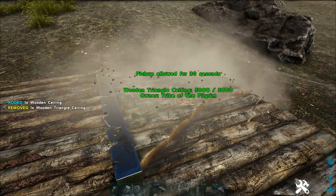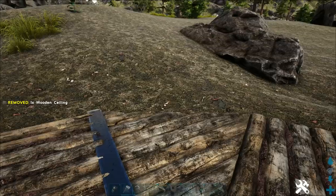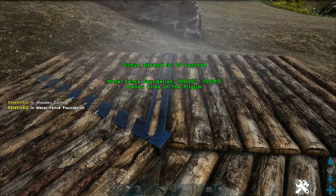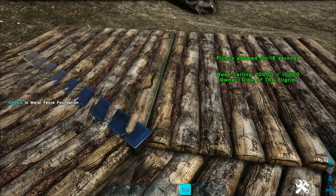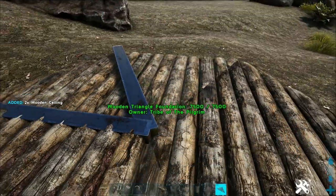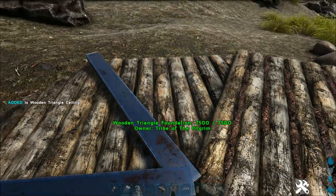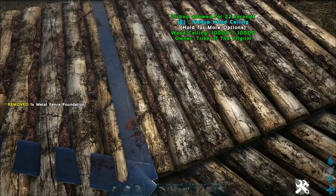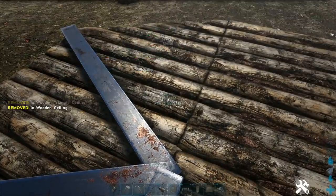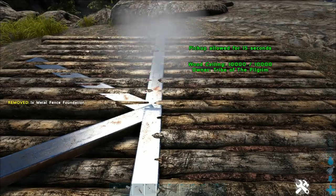If you try and use just the triangle ceilings above the foundations, the fence foundations will fall through the gaps or they won't snap in the right place — some of them just won't snap together at all. With the square ceilings you can get it dead center every time and it will snap in place. Same with just using triangle foundations: if you try and put fence foundations straight on them there are gaps where three lots of triangles meet and the foundations go straight through the gap, which is really frustrating. So carry on around doing that, put down your triangle ceiling, snap the square ceiling to it, remove it, snap another square ceiling, and you can get your foundation dead center and keep them all at the right height.